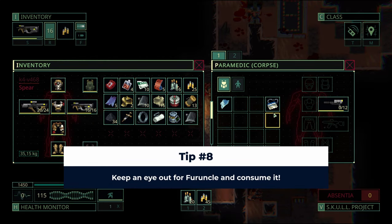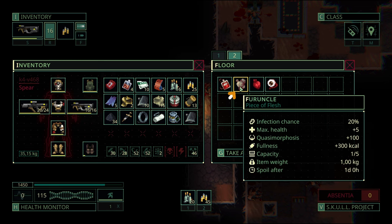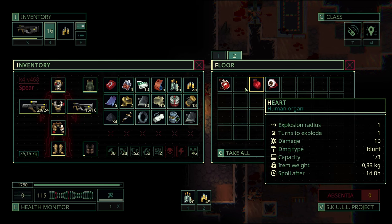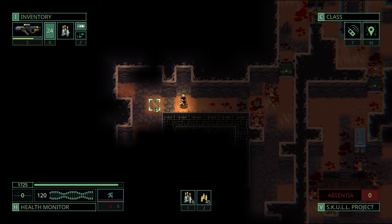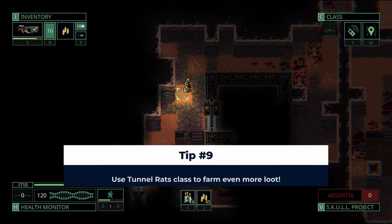Tip number eight: eat four uncles to raise your health. There's an organ item named four uncle that can be consumed and it will give you five more health for the current mission. It's not a lot, but it can save your life. The only reason you shouldn't do it is if you don't have a way to deal with a possible infection — when consuming the four uncle, there's a chance you might get infected. Other than that, munch away on four uncles whenever you see them.